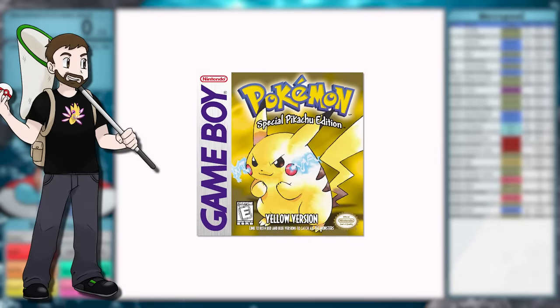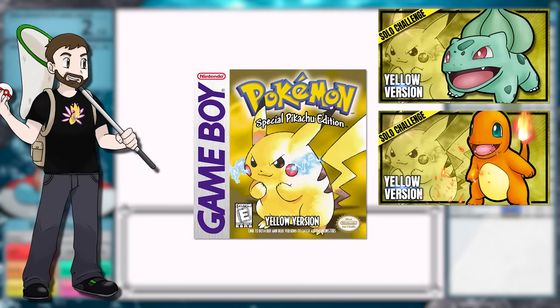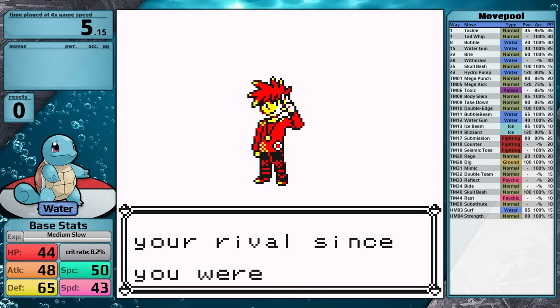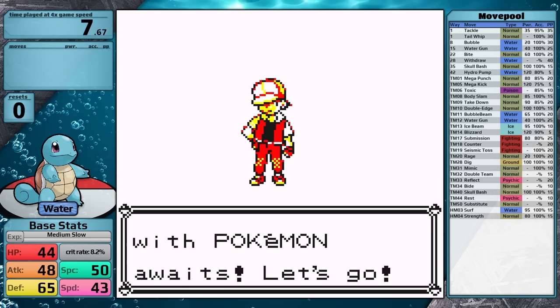Over the past two days, I have completed Pokémon Yellow using only a Bulbasaur and only a Charmander, so today I'm going to beat the game using the final starter, Squirtle. Playthrough rules are in the description. This video will have spoilers for both Bulbasaur and Charmander, so check those videos out first if you haven't seen them. Alright, let's get started.